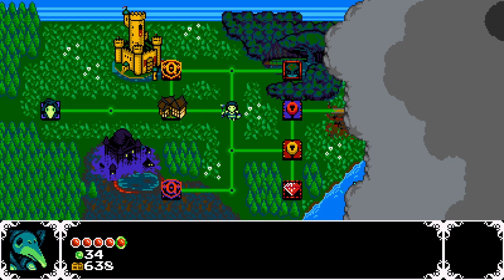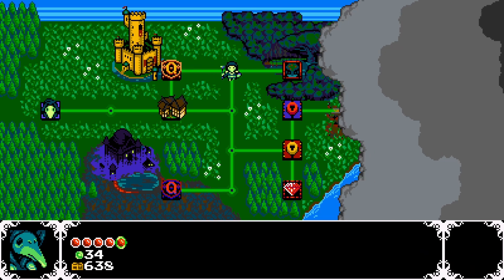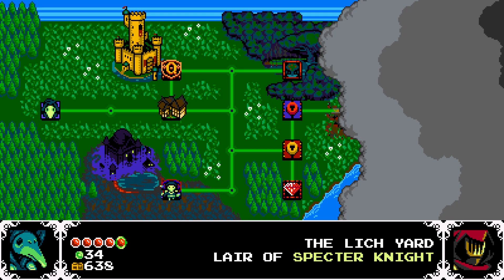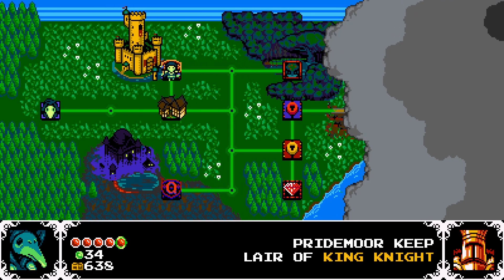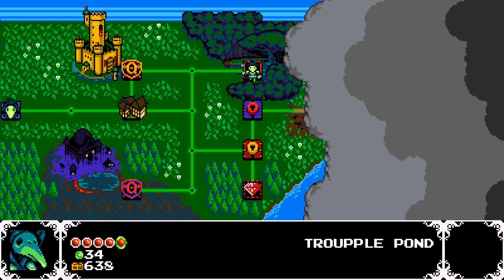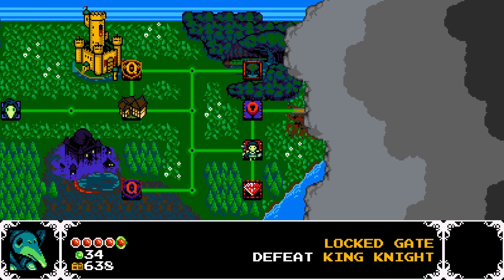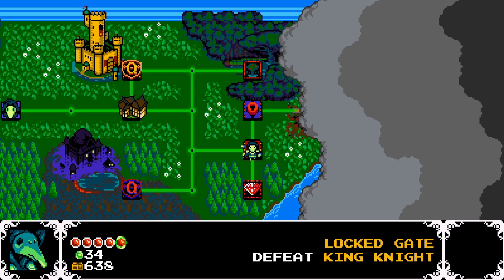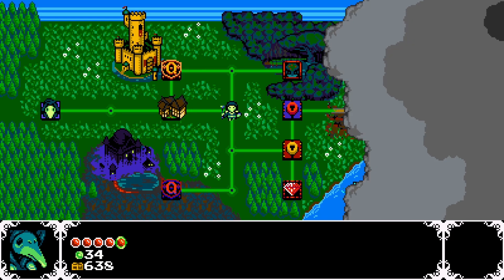If we go out, we have access to the Trouple Pond, Pridemore Keep Lair of King Knight, and the Lichyard Lair of Specter Knight. Next time on Shovel Knight: Plague of Shadows, we will visit Pridemore Keep Lair of King Knight, maybe take a look at the Trouple Pond, and see if we can enter that little red diamond down there — especially since the locked gate literally needs you to defeat King Knight. If you enjoyed this video, you can like, comment, subscribe, and I'll see you all next time. Goodbye!